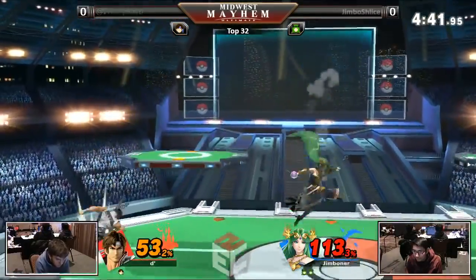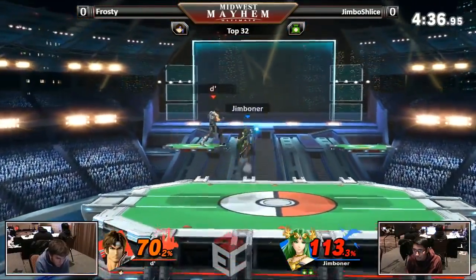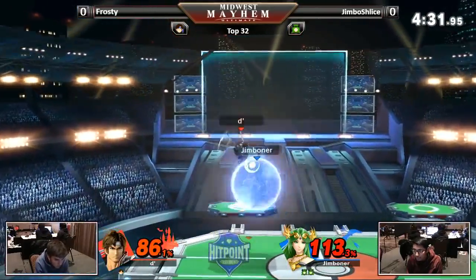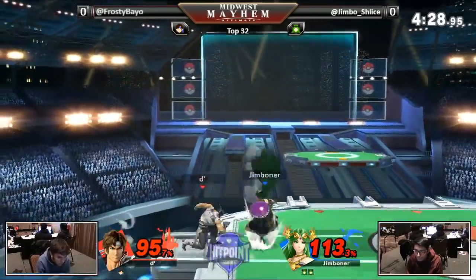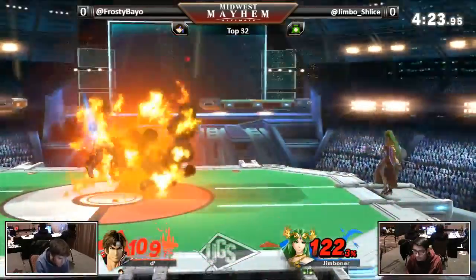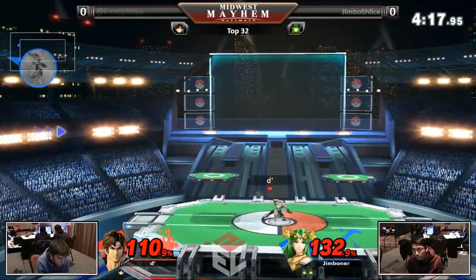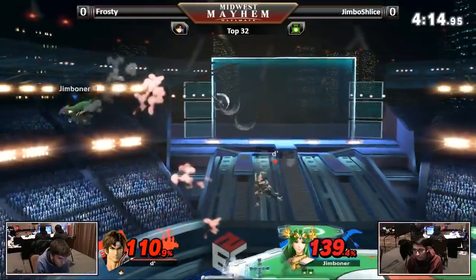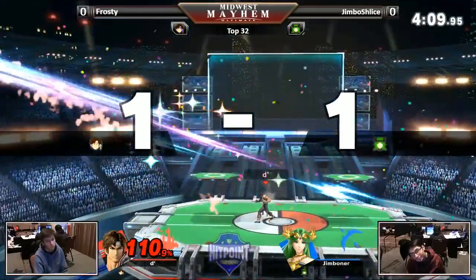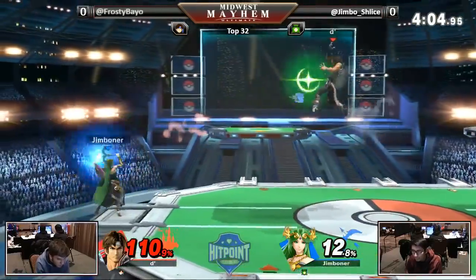The thing about this — coming from somebody who also plays this character a lot — is that while the Reflector can be good in this matchup, her ground speed and overall tools and Explosive Flame are good enough to where I don't really think you need it. It is helpful, I'm not saying that. But it's good to keep in the pocket and let the character forget about it — wait until the right moment, like when they're setting up Axe on the ledge or throwing outside you a lot, then reflect it right back and get hit by them. Save it in the pocket.